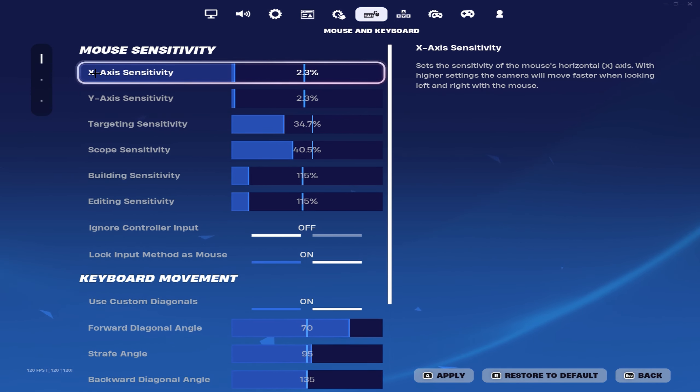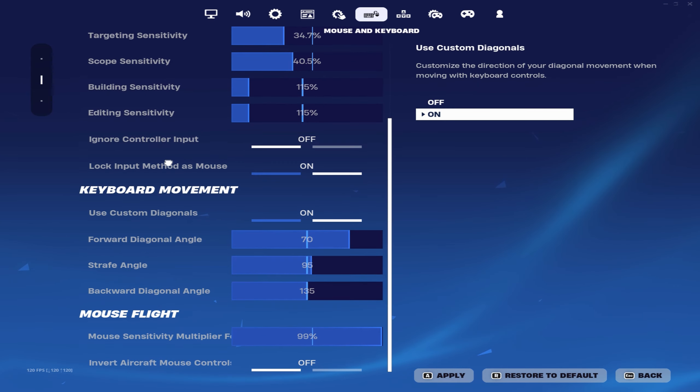Now for my mouse sensitivity, I'm using 1600 DPI. These are my custom movement binds.